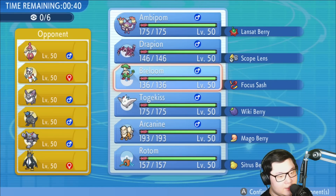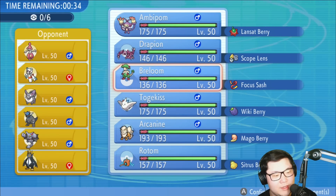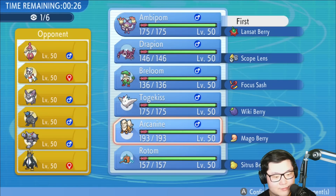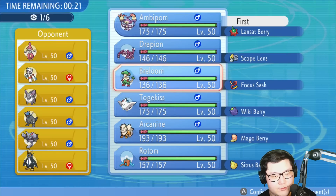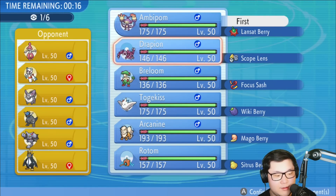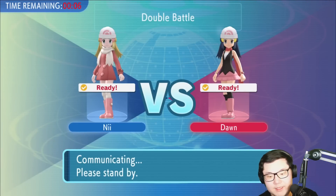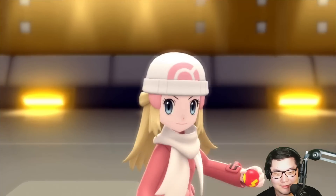I think the Intimidate isn't super helpful here. I want to say Togekiss — not bad, but I do get threatened by my opponent's team. I kind of want to lead Ambipom and think about Ambipom plus Breloom again, or Ambipom plus Rotom since Rotom's really solid against this team. But I want something faster than Medicham, so maybe a Drapion lead or Breloom. Breloom's just safe with the Sash. I can always Low Sweep Medicham if things go wrong. Ambipom is putting in so much work with Low Sweep — it's absolutely incredible.